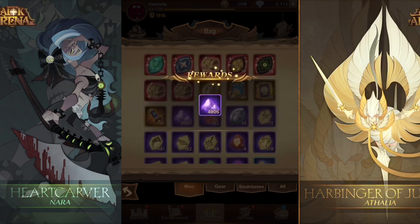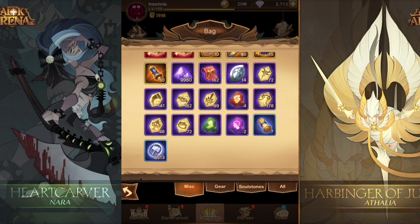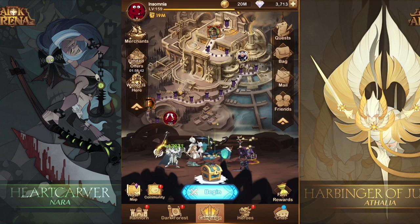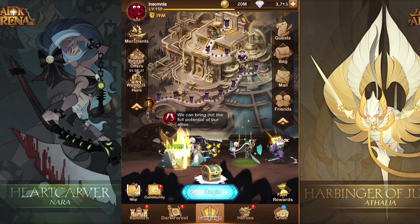We got 8 million gold, which is awesome — always short on gold. 28 million experience, and the big thing: hero essence, which I always lack — almost 5,000 hero essence. On Chapter 25 that's what you're going to be pulling out since it's based on the chapter you're in. Let me know what you guys think of the new Voyage of Wonder. Thanks for watching, glad I edited out the battles to make the video short and sweet at 12 minutes. Let me know in the comments and have a good night.